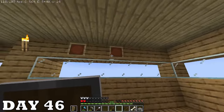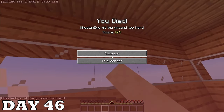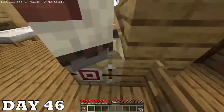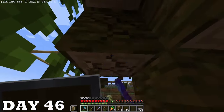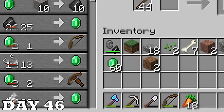Day forty-six — I wanted to put up an ender pearl I collected but I accidentally threw it and since I was at such low health I died. I had no idea where my stuff was — I checked the storage room, checked the villager partition, but it turns out it was actually on the roof. I'm glad I have my stuff back but I'm sad I lost the ender pearl — those things are pretty rare. It's okay, I forgot about it when I made stonks.